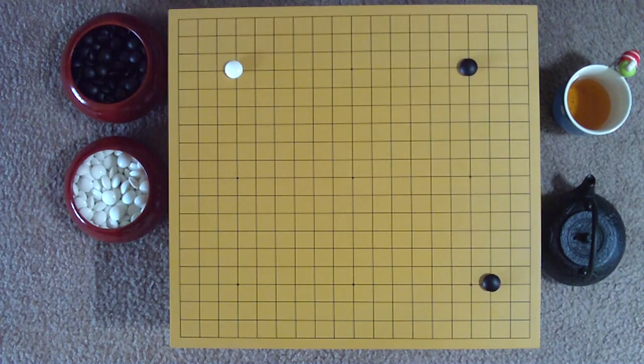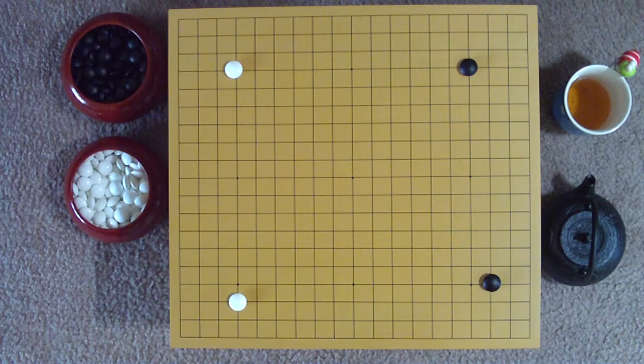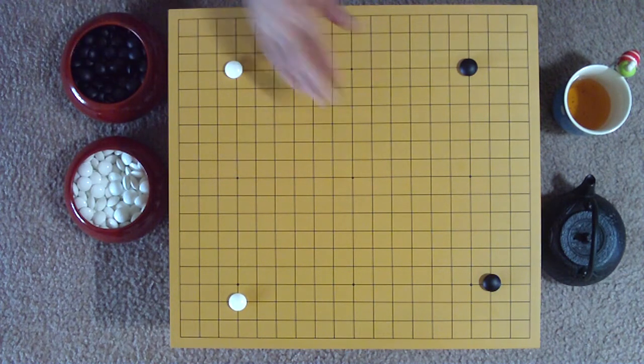White takes the remaining corner with another 3-4 point. The board is now divided between left and right, white and black. Black makes a knight's closure on the bottom right.